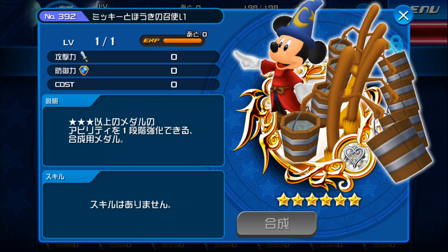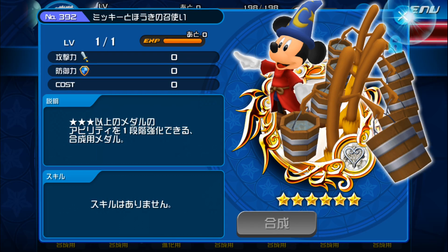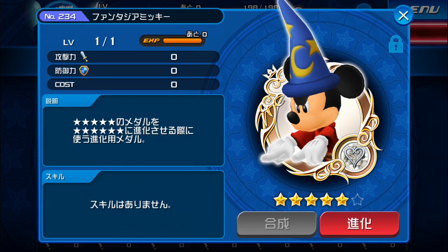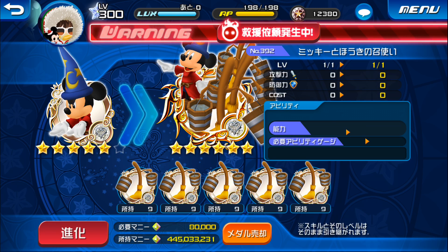There are two components to M&Bs. The first is the full Mickey and Brooms that you see on the screen right now, and the second one is this other medal here, the single Broom Servant medal. Once you have at least 5 Broom Servant medals, you will be able to go to a Fantasia Mickey and tap the Evolve button to upgrade him into a full Mickey and Brooms.